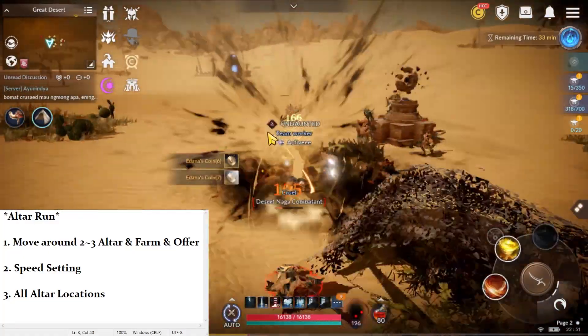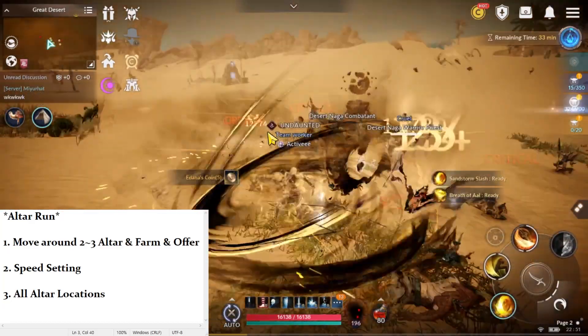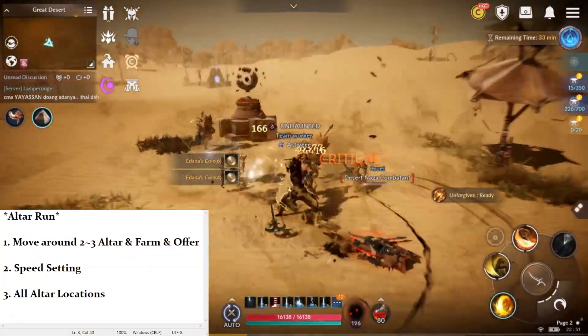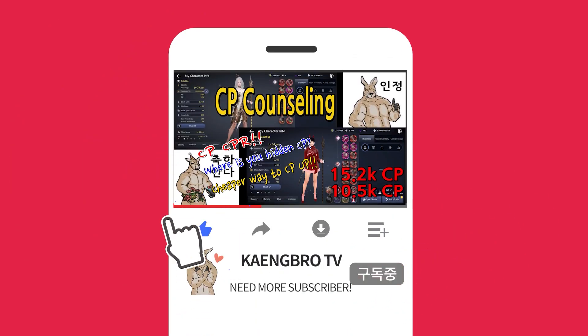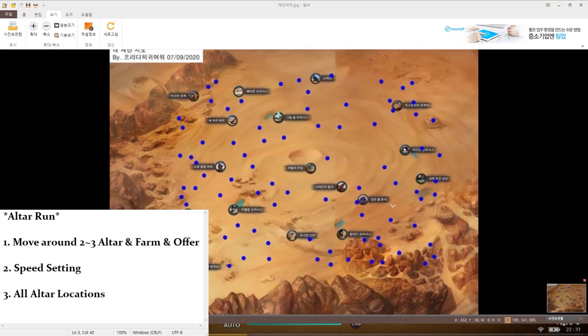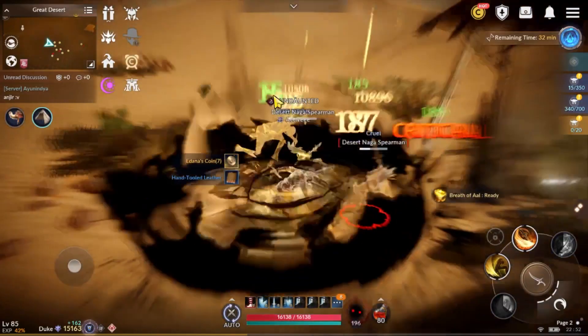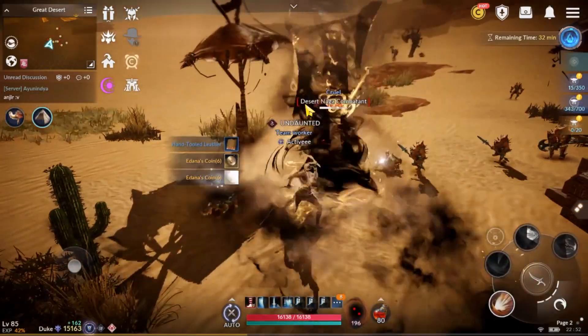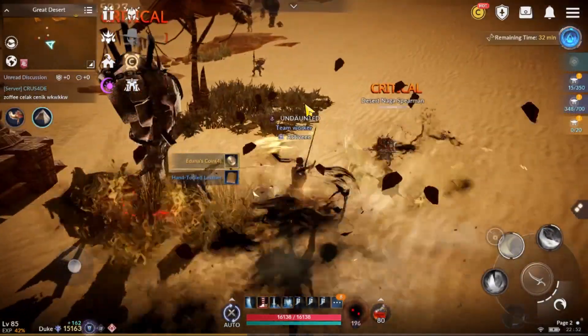Number three, the last one. Many people look for this — I already found a map for all Altar locations, which is this one on screen. Stop the video and quickly capture it, then use it when you do Altar Run. Choose two or three close Altars and then farm. All the Altar locations on this map will be very helpful to plan your Altar Run and save time rather than looking manually.